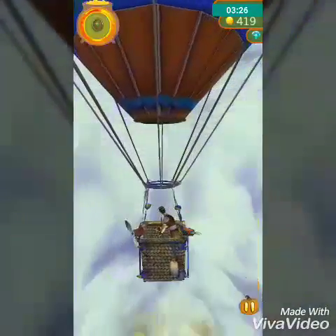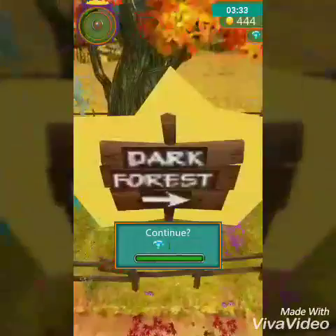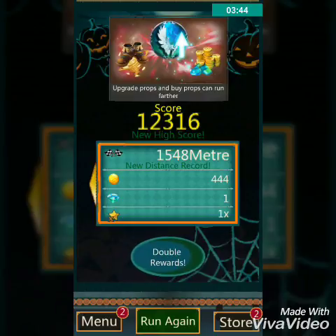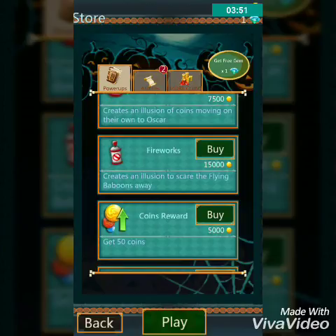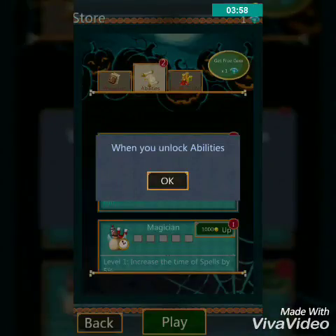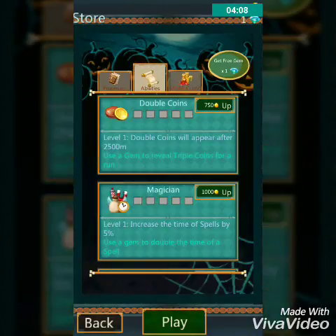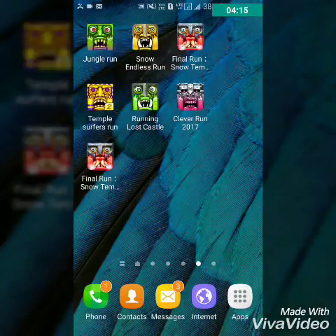The controls are a little bit difficult here — I think it has to do with sensitivity, and it can be made easier. Let's jump to the next game. So yes, let's just smash into that and not run again. You can see there are upgrades, and this game is full of ads as well. In the store: magnet, fireworks that create an illusion to scare the flying blue baboons away, coins, reward, apprentice monkey favor — everything is the same as Temple Run.